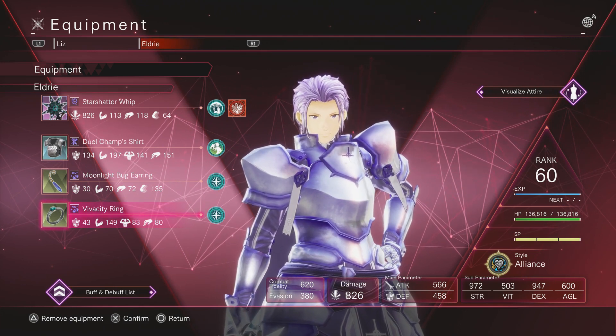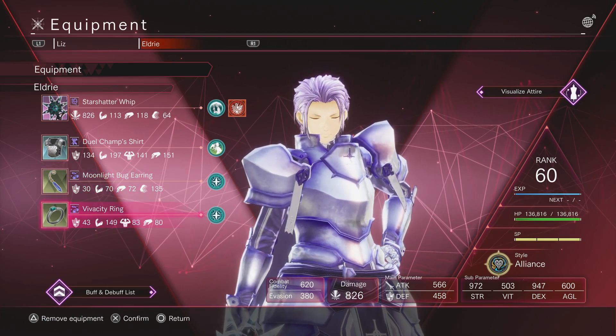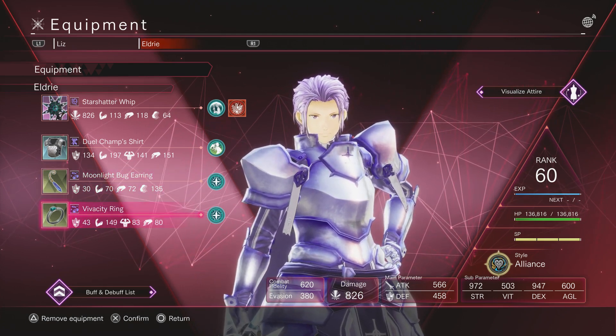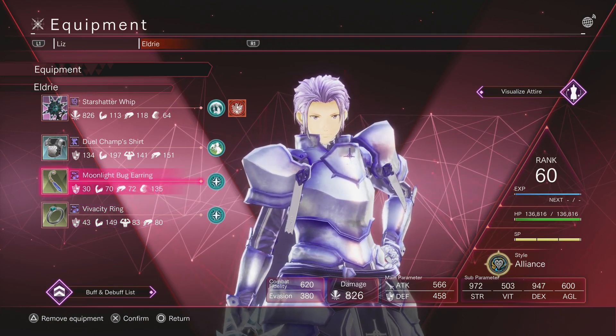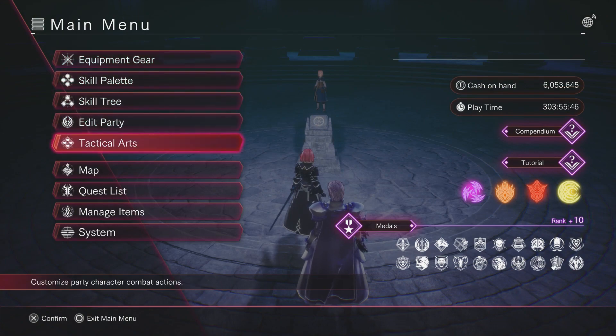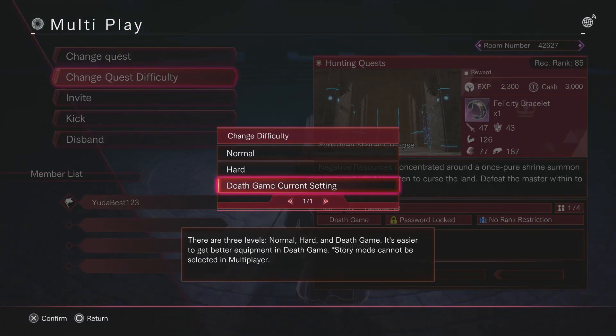This ring you can only get from the Miasma raid — once you beat the boss it will drop every time, so there isn't much to talk about there. That one is from raid 2. This earring is from raid 3, which is a chest item — that's what I'm going to go over. You can also do it on Death Game solo if you want.